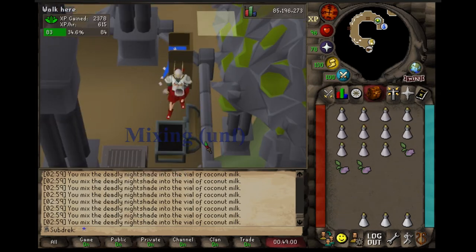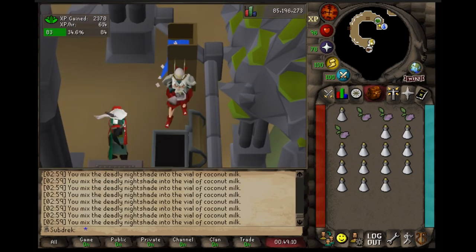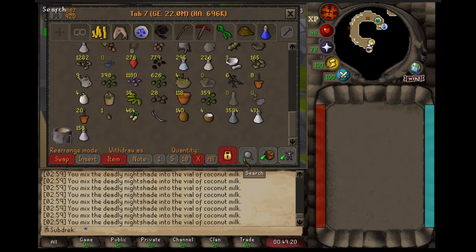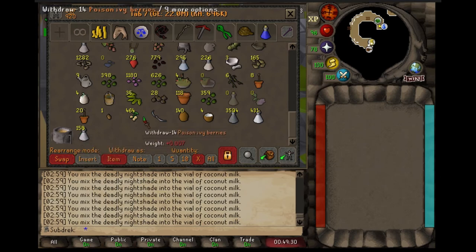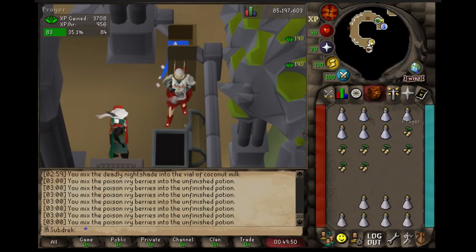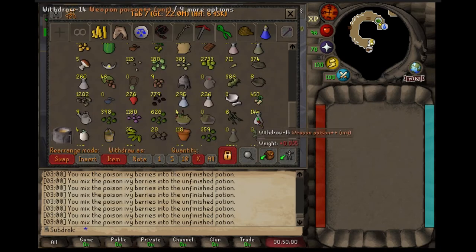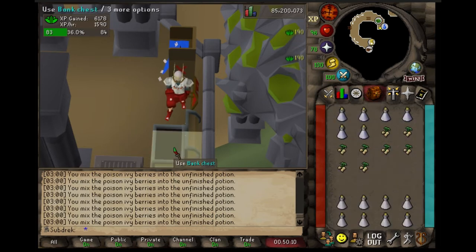If it's not your cup of tea then only do weapon poison++. I over-made coconut milks for my weapon poison++ — in reality I didn't need to make nearly as much as I did, and that's an important thing to note. Much less time will be spent on the actual coconut process if you're not doing regular weapon poison+.